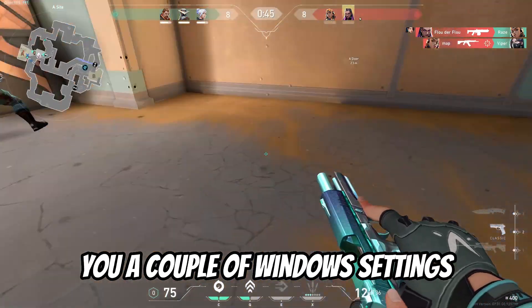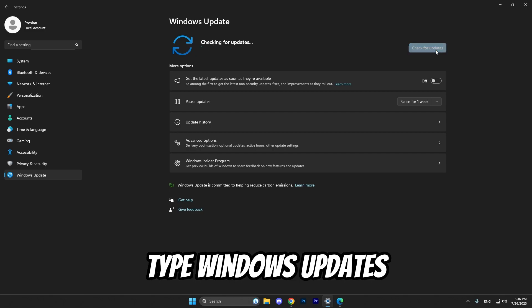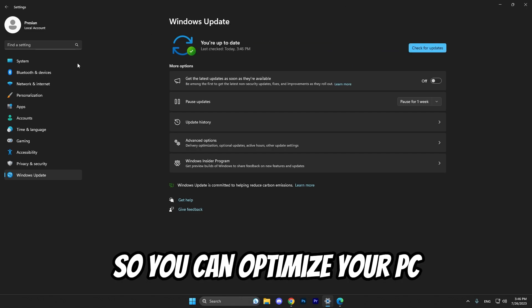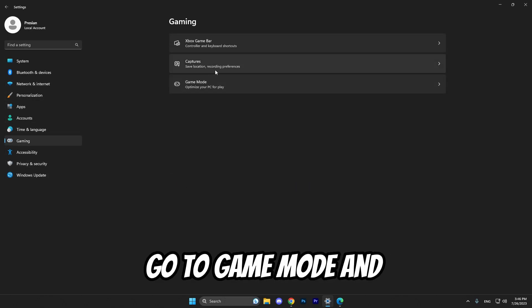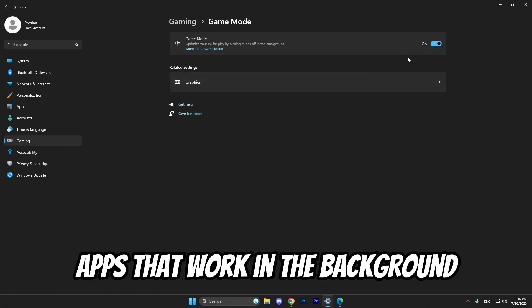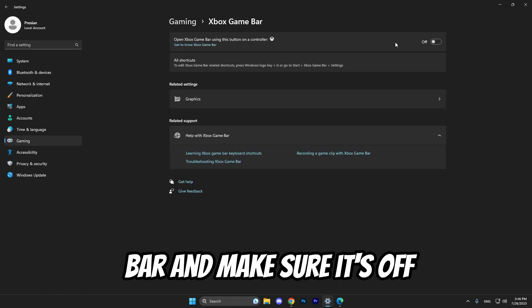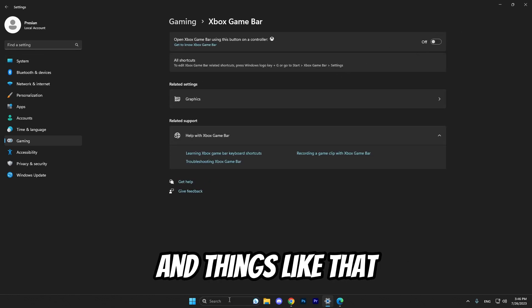Now for a couple of Windows settings. Go to your settings, type Windows Updates and check if you have any pending updates to optimize your PC. Then go to Gaming, go to Game Mode and make sure it's on — it disables some apps that run in the background. Go to Xbox Game Bar and make sure it's off because it sometimes sends notifications.